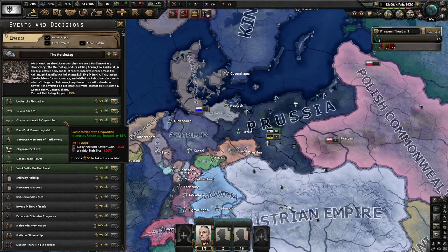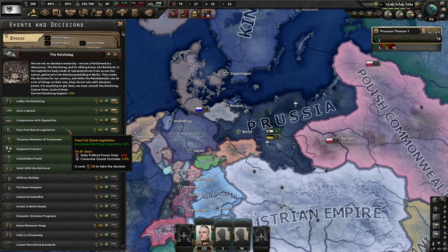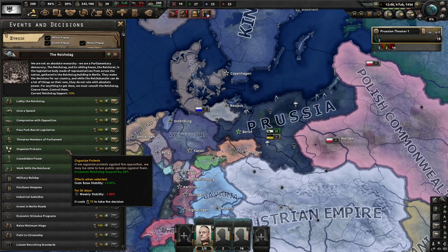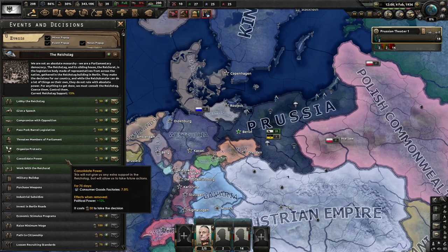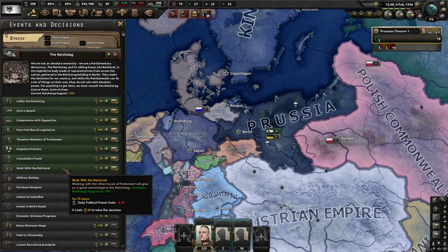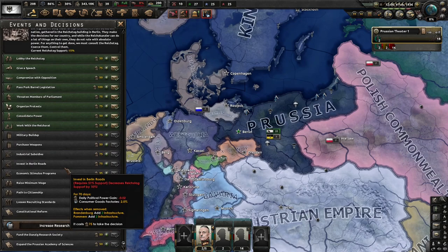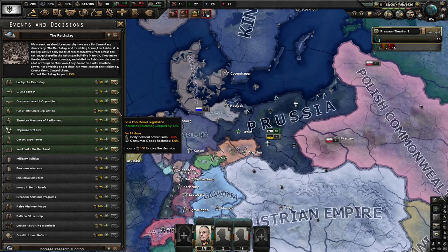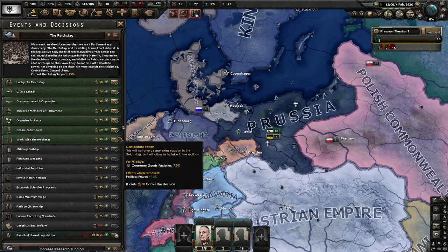We have various political options here: give a speech which increases support by quite a bit, but I don't want to lose stability. Compromise with opposition - no. Directed members of Parliament - highly risky. Organize protests - we'll get more stability but lose weekly stability, not worth it. Consolidate power gives us more political power, and working with the Reichsrat increases support by 10%. Let's do that one and the one that gives us more political power, since we have 13% overall which is not bad.